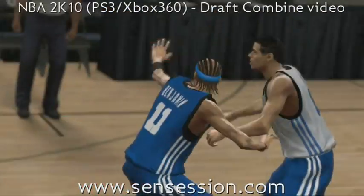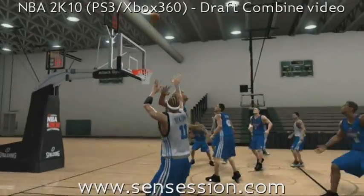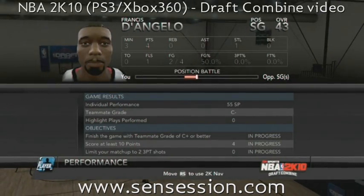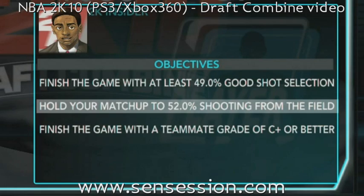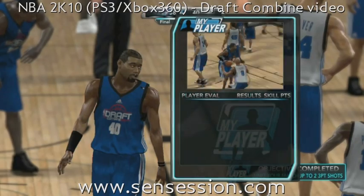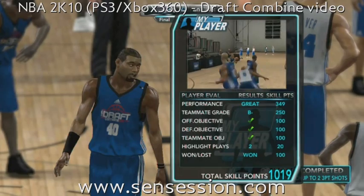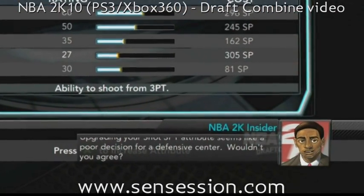In addition to developing your player through drills, you will participate in organized games that will help you gain valuable skill points. These exhibition games have a variety of objectives to grow your player. During the game, you'll get three objectives to complete: an offensive objective, a defensive objective, and a teammate rating objective. At the end of each game, a full analysis will show your player's performance and how you can improve. Based on your completed objectives and performance, your player will get points that can be used to further your skills and attributes. I will be there to provide feedback when you assign your skill points, suggesting the best ways to improve your player.